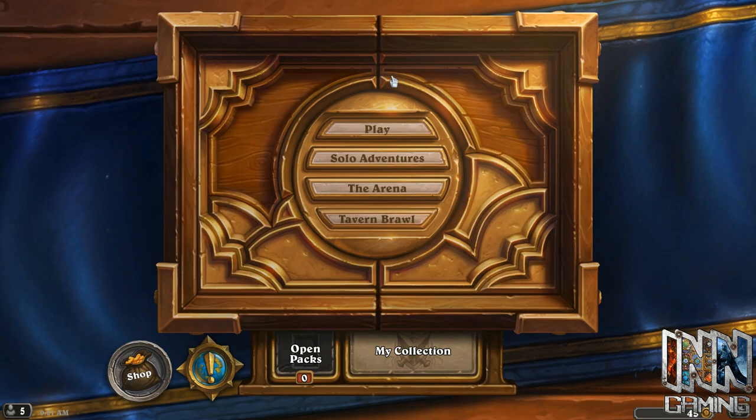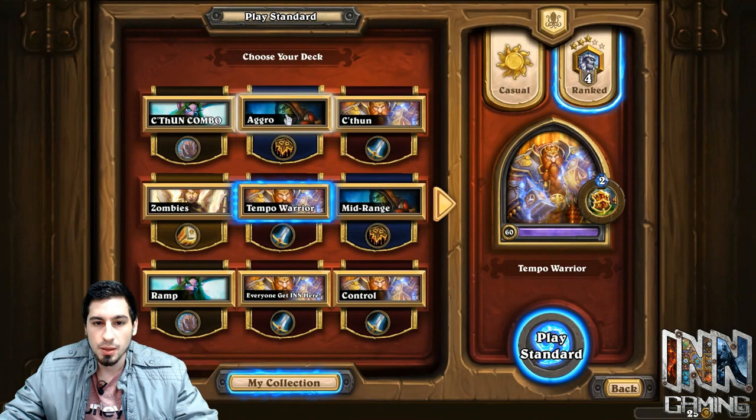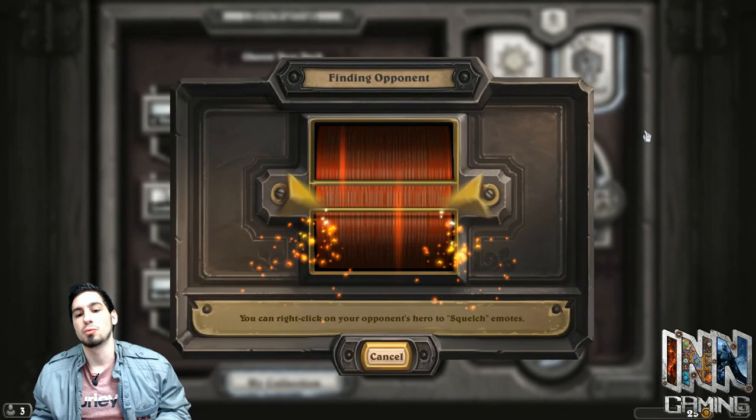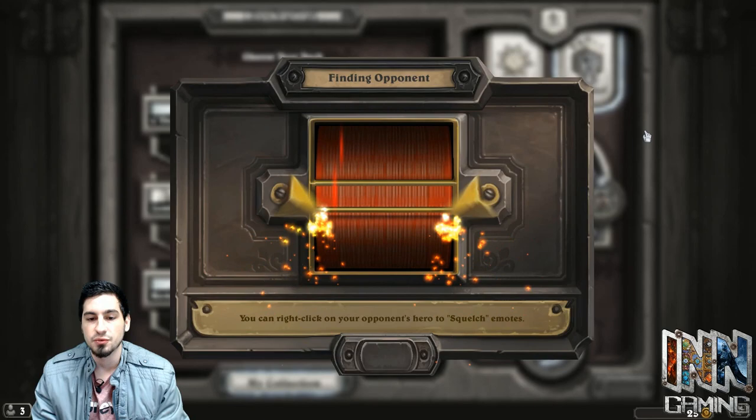Our first tip in this episode is mulligans. In our previous video we talked about tracking your opponent's mulligans — what cards they keep versus discard — because you can get a good indication of how good their hand is depending on how many cards they keep. But we didn't really talk about your own mulligans and which cards you should keep depending on what class you're playing versus what class your opponent is.